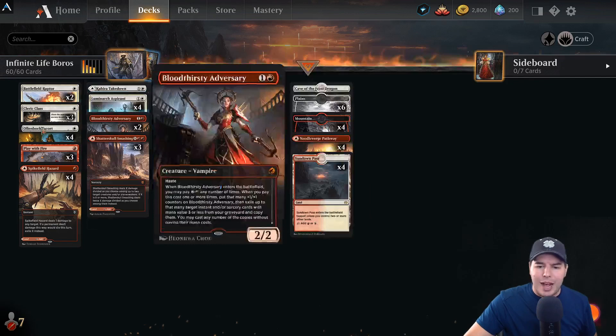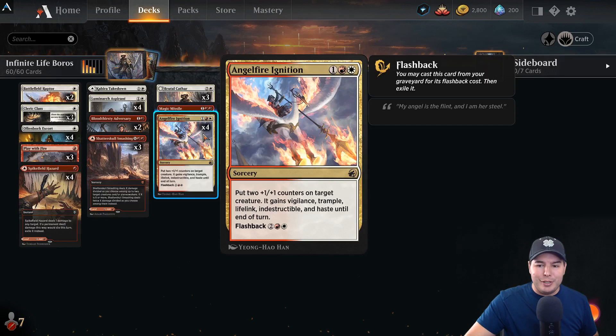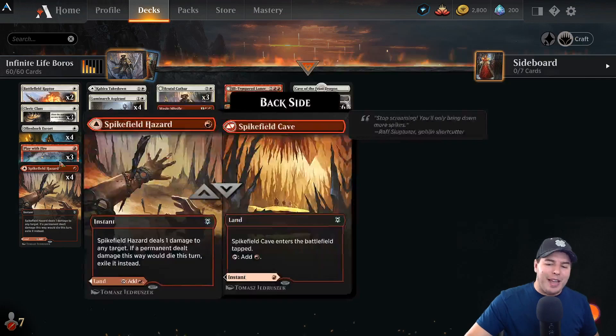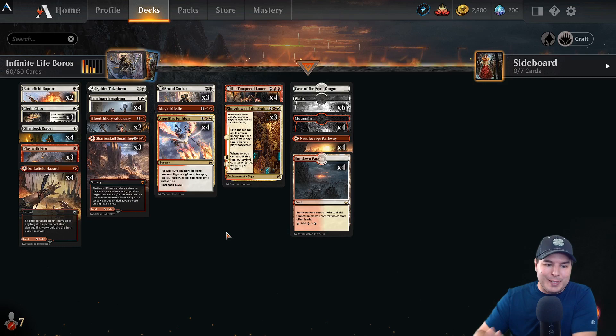We have Battlefield Raptor as another evasive threat. Luminarch Aspirant and Angel Fire Ignition putting two counters onto something is actually a pretty big swing if we can start getting things big enough and take over the board. So even if we don't find Ill-Tempered Loner, we still have a decent deck to win with. That's the deck — let's see how it does, wish me luck.